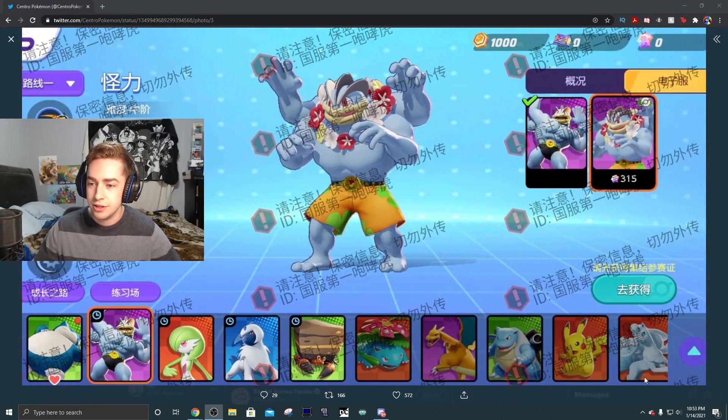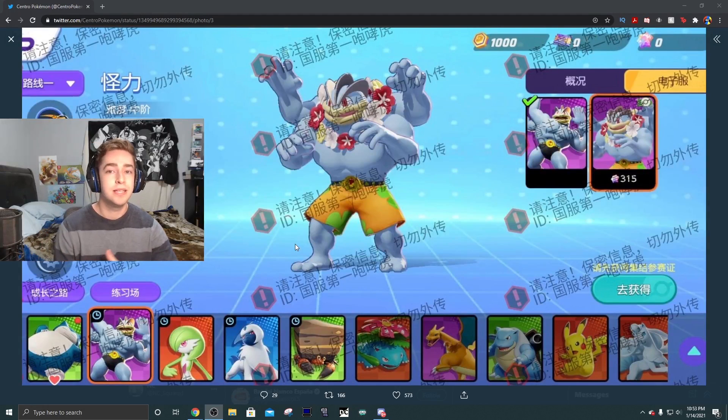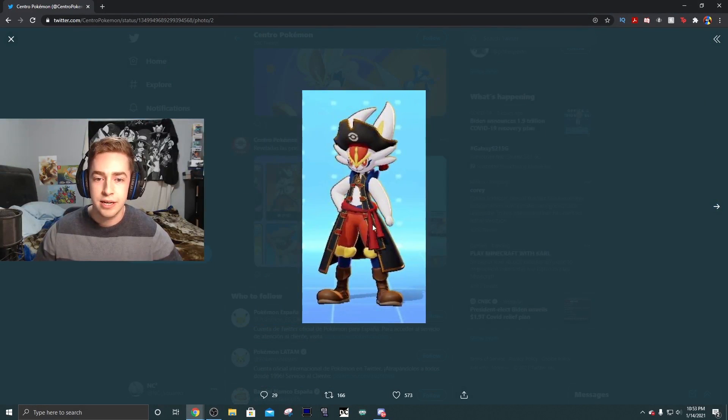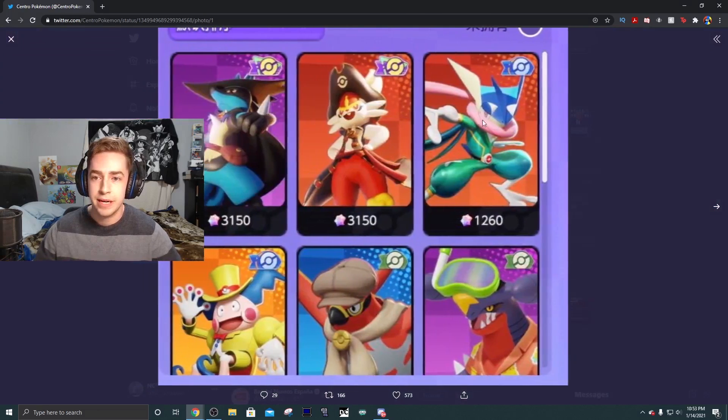We're missing a few because there's obviously a little bit more to this side over here - you can see we have the Ninetales but it's cut off. So maybe there's more Pokemon that'll be unlocked in the future. Maybe we have a Gardevoir, maybe we can get a Gallade, but nonetheless I think we got a lot of cool information here from Pokemon Unite.